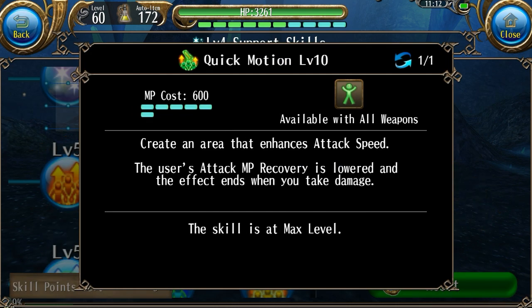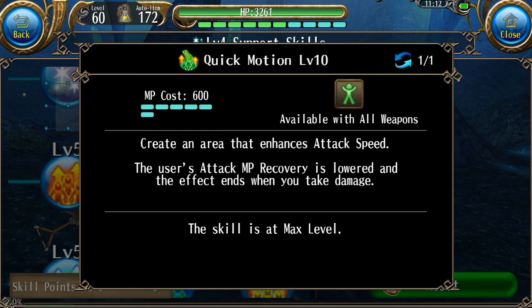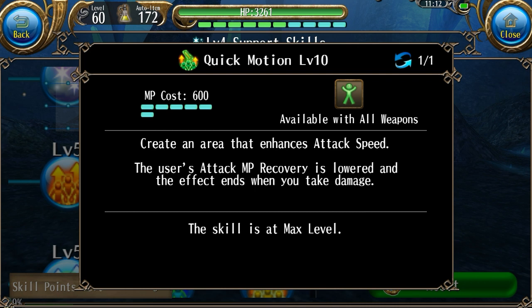The next skill over here is Quick Motion. It is like all these other aura skills — it creates a little area around you, and if one of your party members is inside of that aura, they will gain that effect. What it does is it increases their attack speed by quite a huge amount. It's a flat amount and a percentage — information will be down in the description. It has a bit of a long casting time and animation time, but if you are using a full support build, this would probably be a pretty good skill to get.